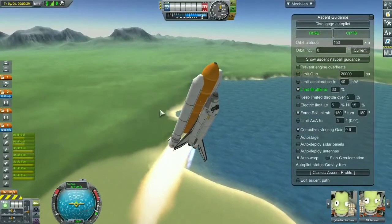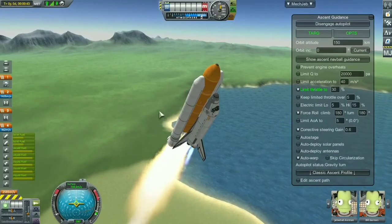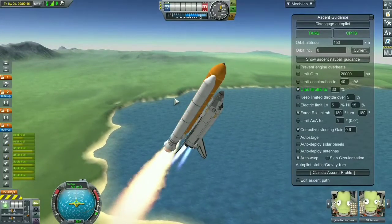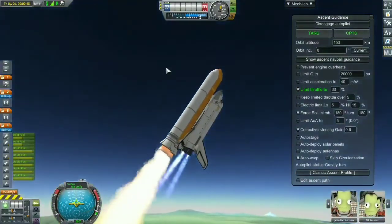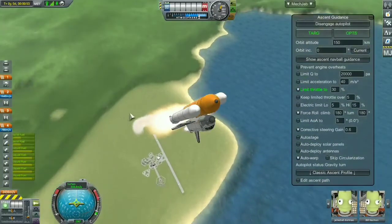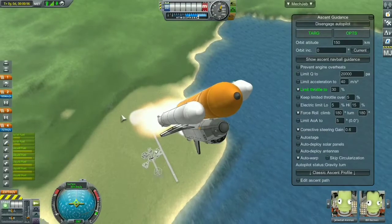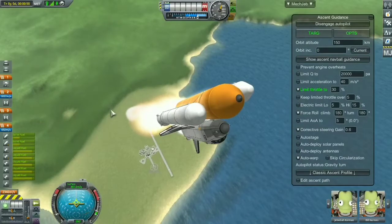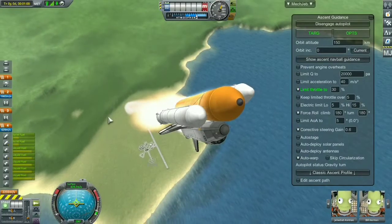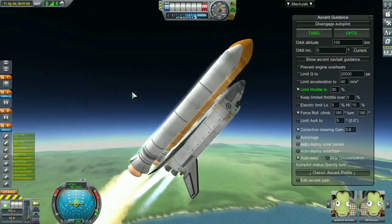After that we're on a smooth flight to 150-kilometer orbit. The Kerbals are having a fun time, smiling, can't wait to get into space. This is attempt number one, so don't think this is the actual launch — just prepare for the worst because anything can happen.